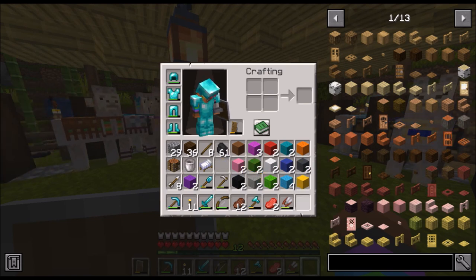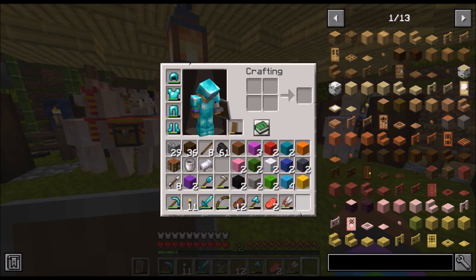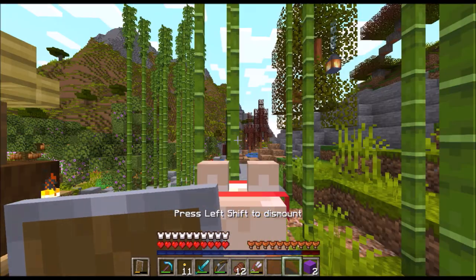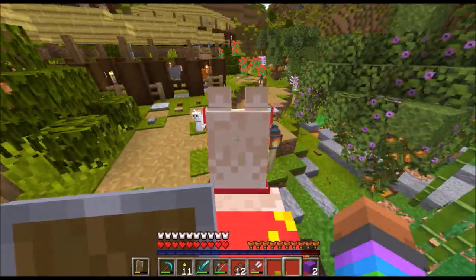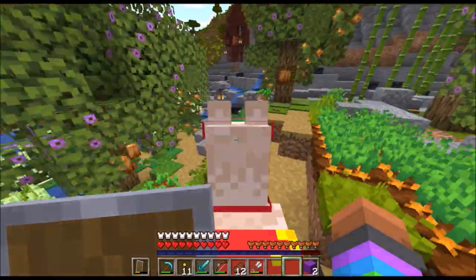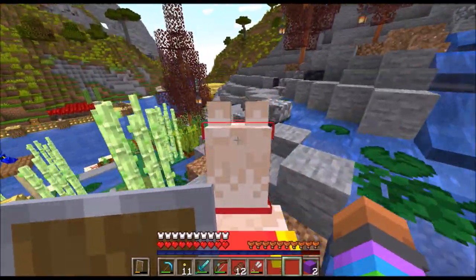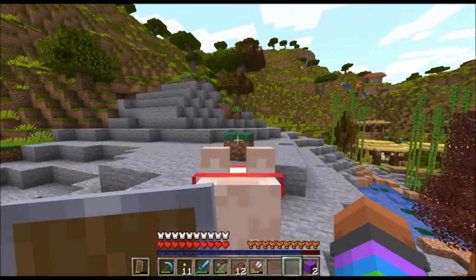When you combine this with sheep, you're getting a little bit more wool, but it is most definitely not overpowered. Fun fact: you can click on a llama to equip the saddle — you do not have to open the inventory and drag the saddle into the saddle slot. I think that's a really cool design and it's definitely a good time saver.